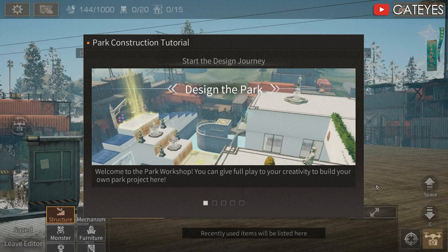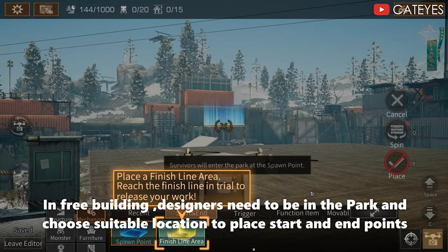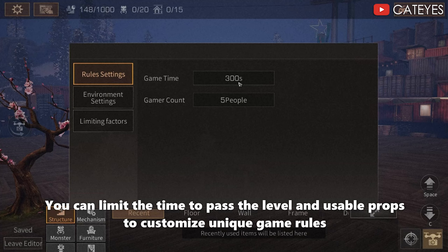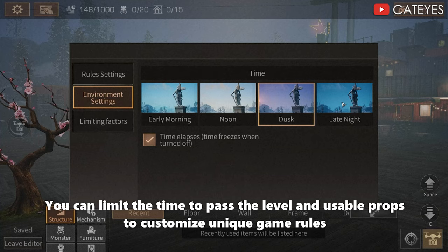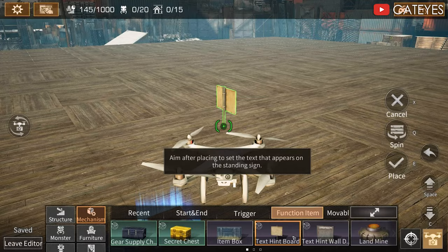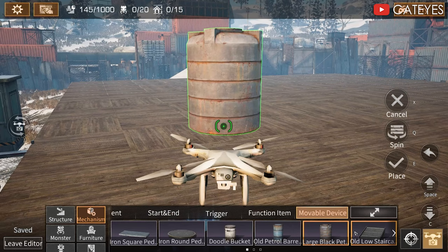Two — free construction. In free building, designers need to be in the park and choose a suitable location to place start and end points. You can limit the time to pass the level and set usable properties to customize your unique game rules. You can also set limit factors, environment settings, trigger options, and function items.